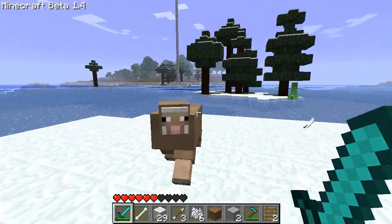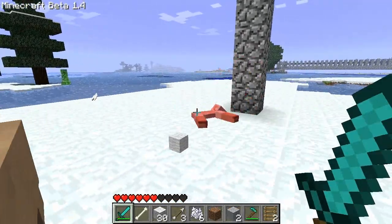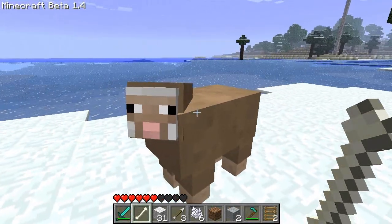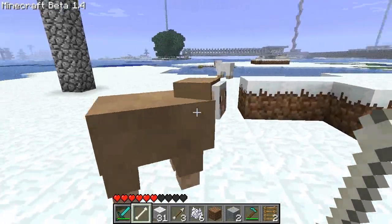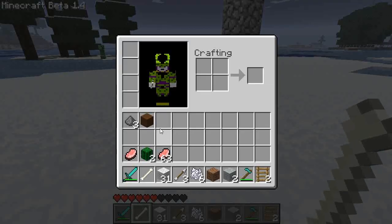As you see right in front of me there is a brown sheep. This was added in 1.4 because before you could get like white, black, gray and light gray, and now we also have brown and I can get brown wool as you see here.